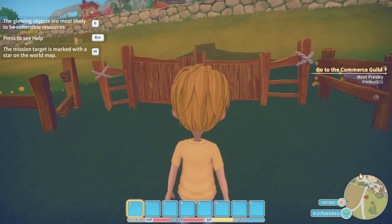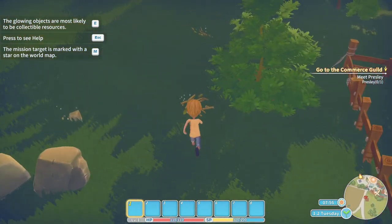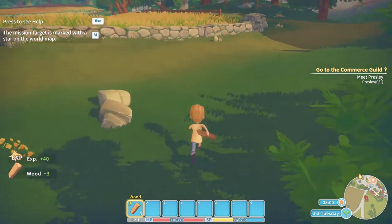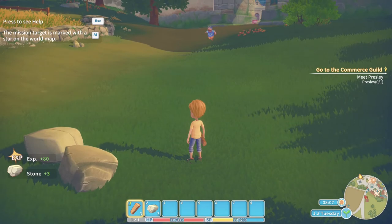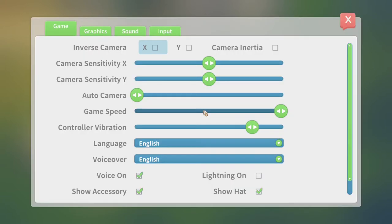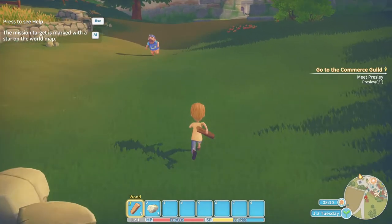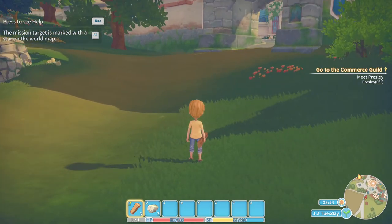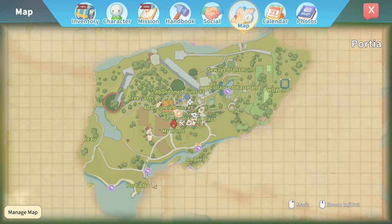With that in mind, top left we get some hints. The glowing objects are most likely to be collectible resources. Let's gather some wood there and some stone there, and you can see them going into my inventory at the bottom. Press help with the escape key after it to see what the controls are. There's a more detailed breakdown of the controls on this screen — press ESC, then options, then input. And the mission target is marked with a star on the world map. If we press M, this is the world map and everything we've explored.